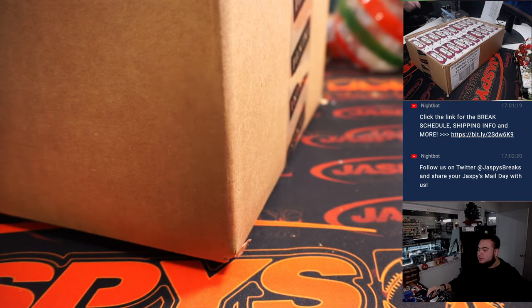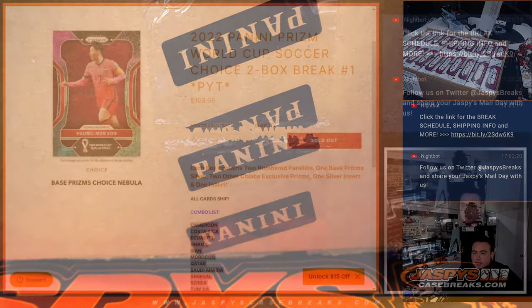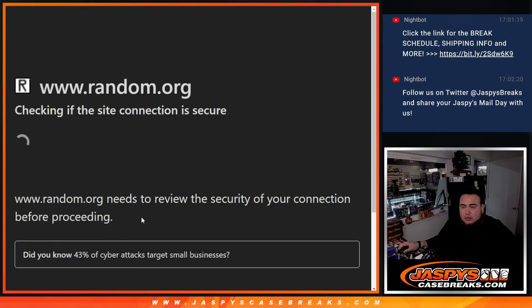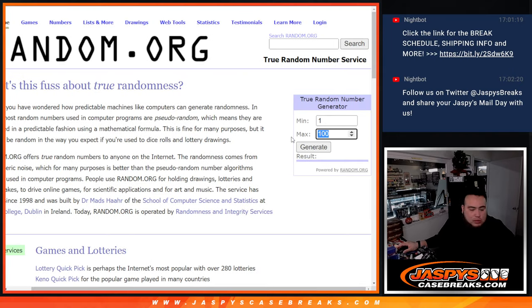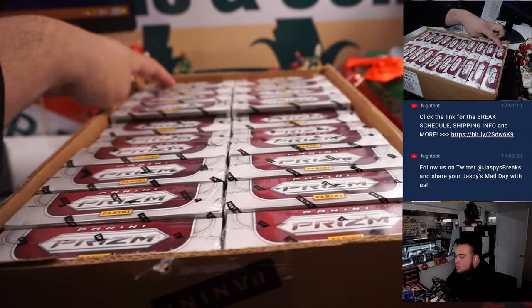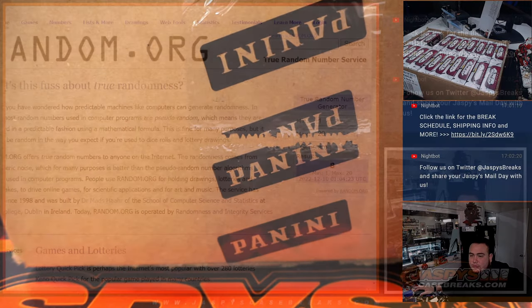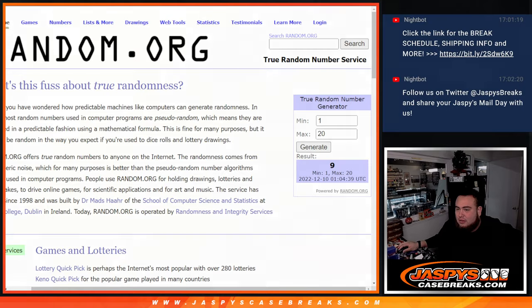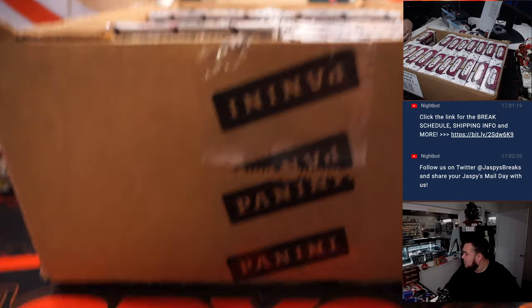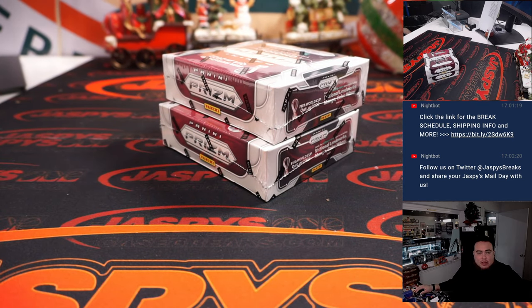There we go — a little bit easier to do it this way. There are 20 boxes: 10 on the left, 10 on the right. We'll choose two boxes — I'll generate two numbers. One through 10 on the left, 11 through 20 on the right. First number is eight, so one, two, three, four, five, six, seven, eight — pull that one out. Second number is nine, so basically the next box right there. The rest we'll just grab randomly from the case.